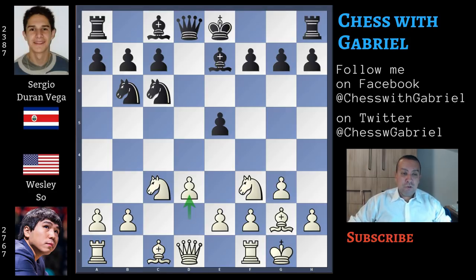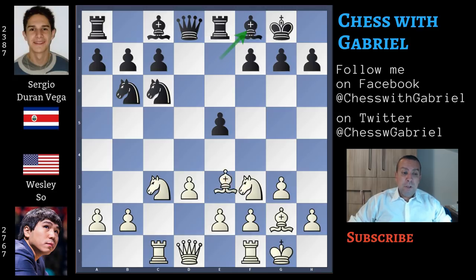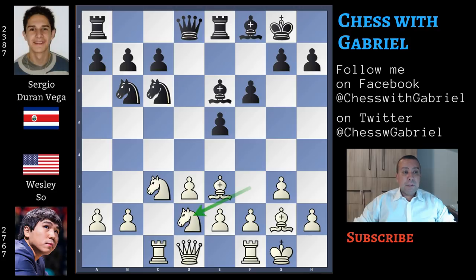After d3, here comes short castle for black and bishop to e3. Rook to e8, rook to c1 — starting to control c5. Bishop back to f8 to give the fight to the rook, and bishop to g5 attacking the queen, following Ding's winning strategy. After f6, the bishop moves back to e3. Here comes bishop to e6, and because this knight has nowhere to go, the knight moves back to d2. And here comes rook to b8 — this is the point where Duran Vega plays a novelty.